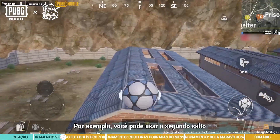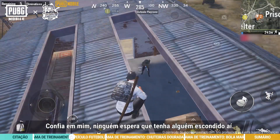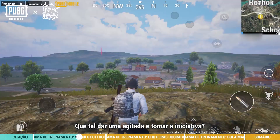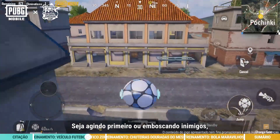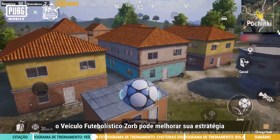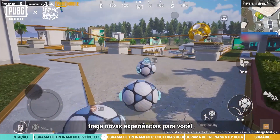For example, you can use its second jump to ambush enemies when they least expect it. Trust me, the enemies will never expect anyone to be hiding here. How about spicing things up when making the first move? Work together with teammates in ways that will catch enemies off guard. Regardless of whether you make the first move or ambush enemies, Zorb Football Vehicle can add to your strategy and allows for greater teamwork. I hope it will bring about new experiences for you.